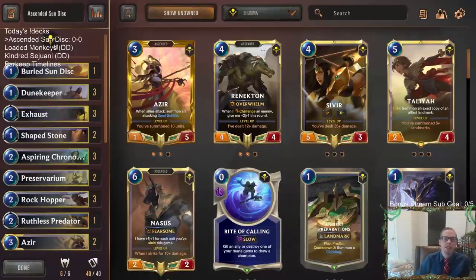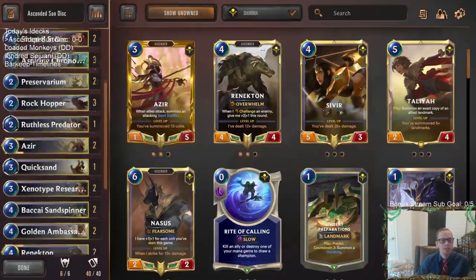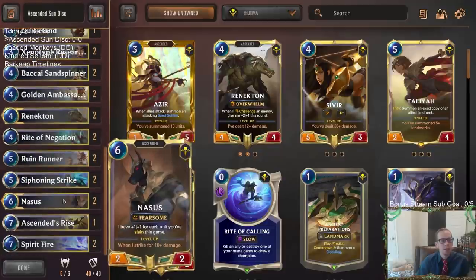Welcome everybody on Twitch chat and YouTube for some Ascended Sun Disc. We played this deck maybe seven to ten days ago and it was not only a lot of fun to play but also felt really good — my favorite version of a Sun Disc deck yet. We're going to replay it because it's in the brand new Shurima region, and Buried Sun Disc is a fun card if we can get any of these champions to level three. We're playing two Azir, two Rennington, two Nasus.